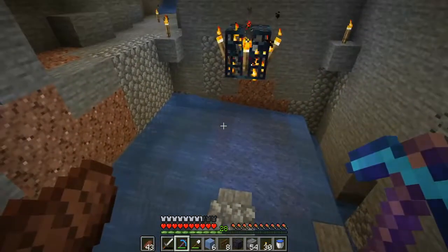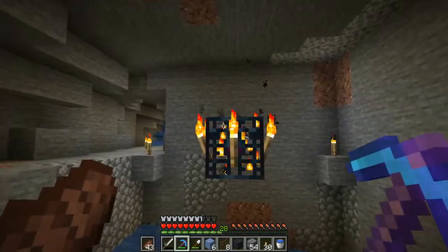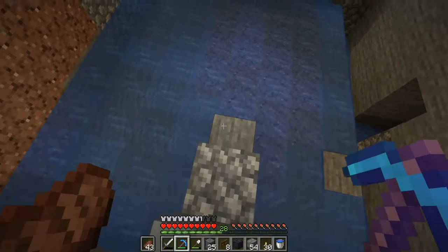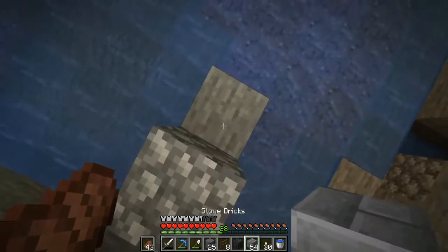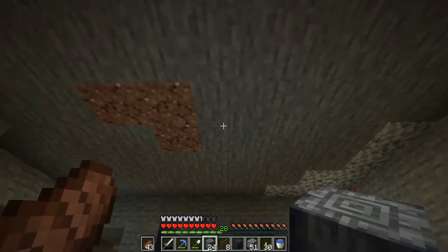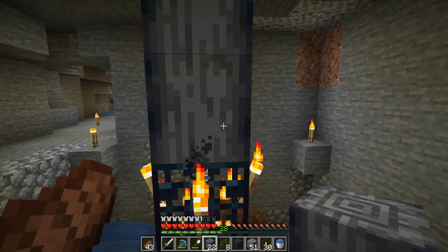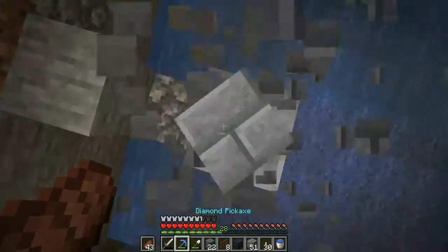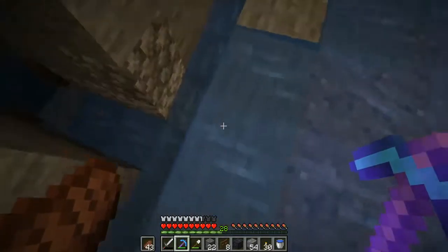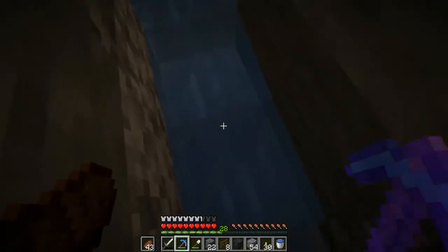I mined the area — it was nine by nine, then three up and four down. I had to check because I haven't played Minecraft in a long while. Apparently I forgot to add a block on top so mobs won't spawn on top of the spawner. I made a normal water-shoot canal and added ice to make mobs move faster.